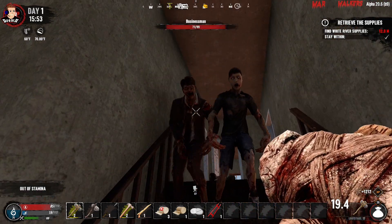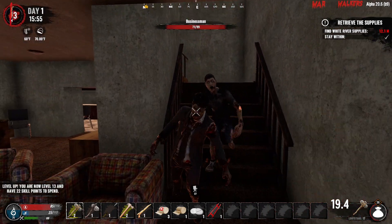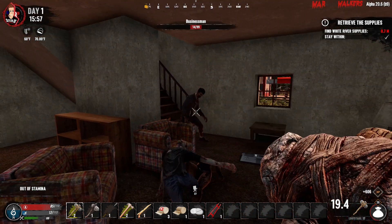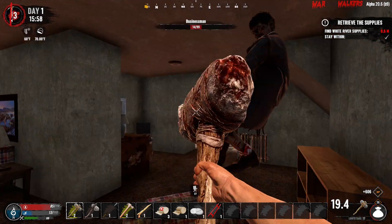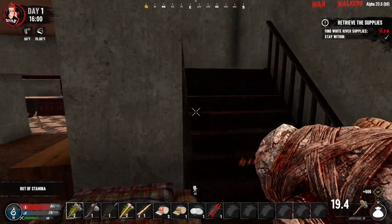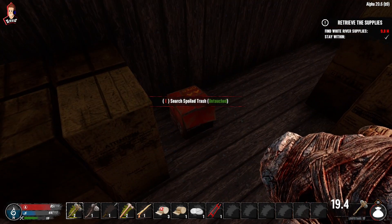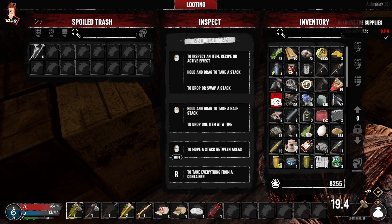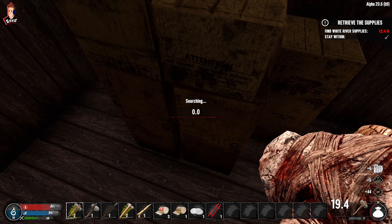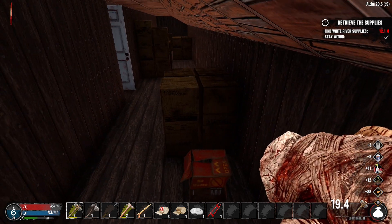Don't get pinned on the stairs - actually let's run down. It's already four o'clock on day one, the day's blown by. Our bag should be upstairs as well. I've got a horrible feeling there's going to be a dog or something in here. Oh, you can search the pallet boxes! What are you getting - different types of resources by the looks of it. Nice - that wasn't a feature in the last one.